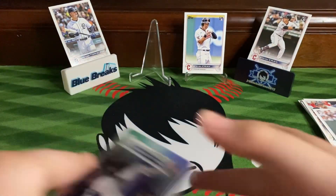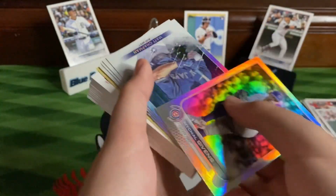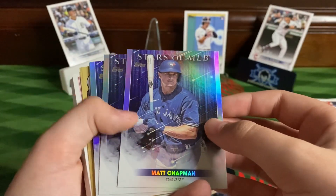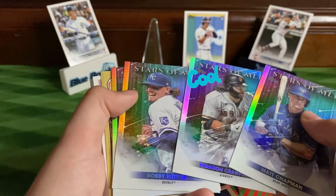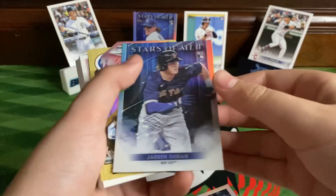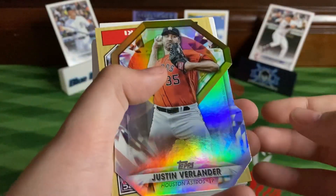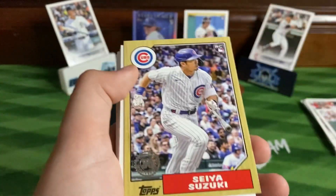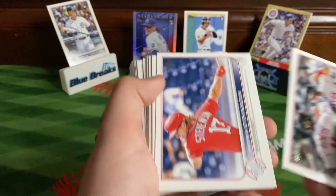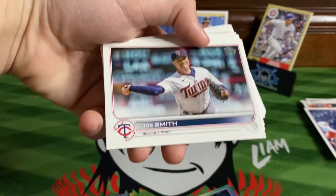There we go, not bad so far. Let's see — Michael Gibbons. There's an MLB card, Matt Chapman, Brandon Crawford, Bobby Witt Jr. — there we go. Then we've got Jarren Duran die-cut of Verlander, Seiya Suzuki, Boston Flex, Andrew Stevenson, Joe Smith.